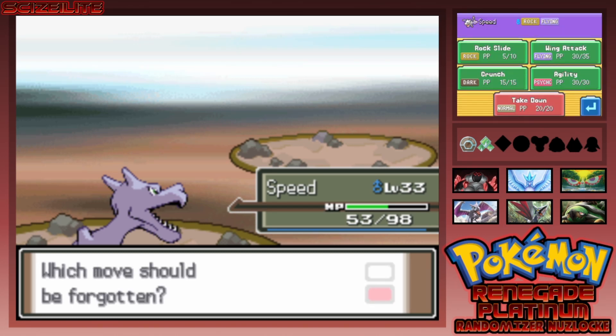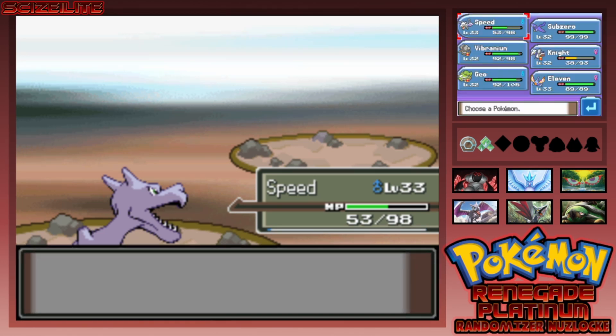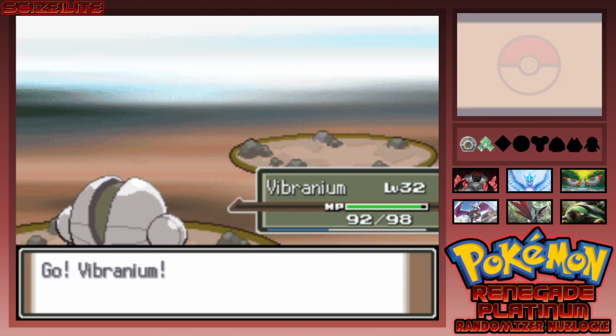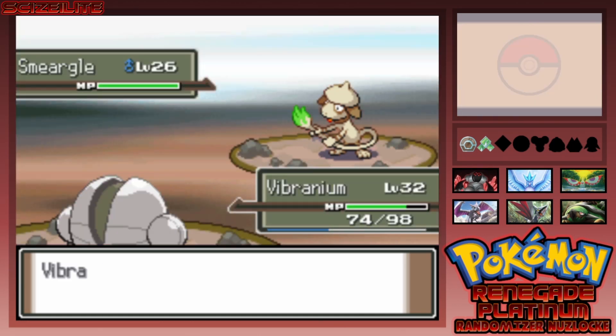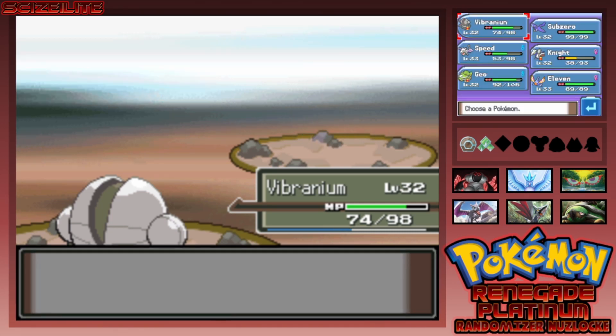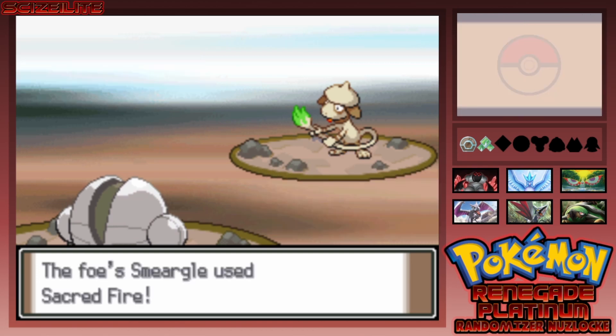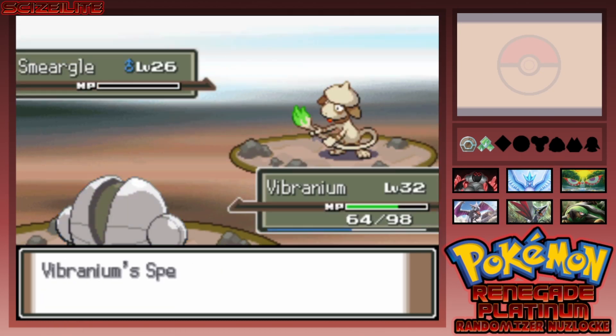I'm considering Takedown but I really don't want to deal with recoil, so I'll keep Agility. Another Smeargle comes out — I'm a bit low so I switch to Vibranium just in case. Oh my god, it used Blast Burn! That did almost nothing to a Steel type. I forgot I have Hammer Arm on this — I should have just gone for that. Then Sacred Fire — okay, Blast Burn didn't do much so that shouldn't either. This Smeargle has strong moves but is just too weak.